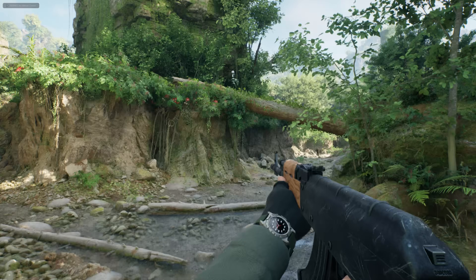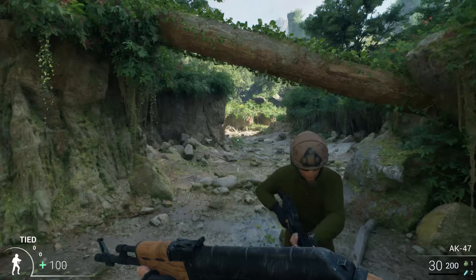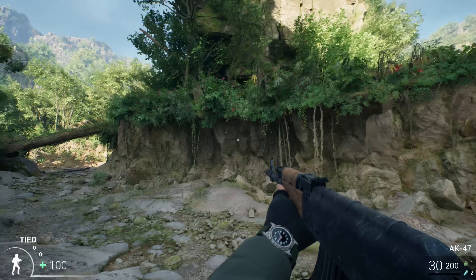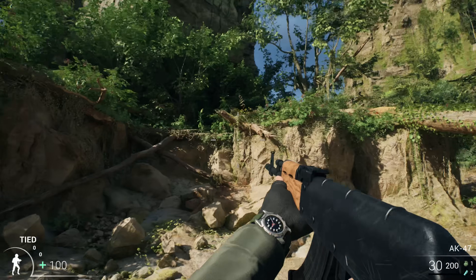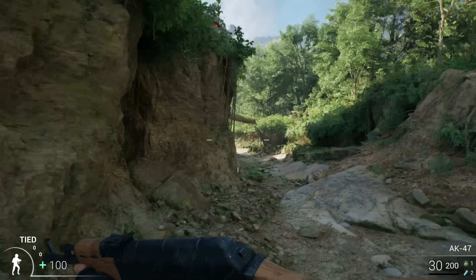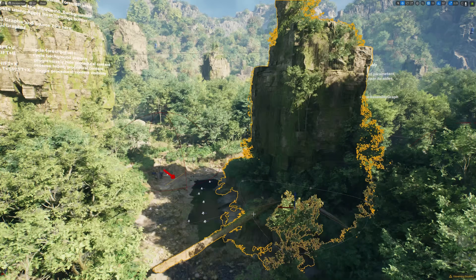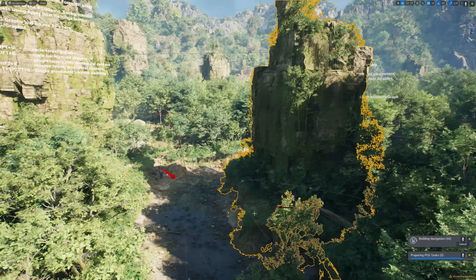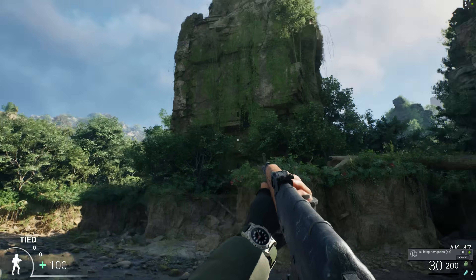Say you placed a massive rock formation in a level and spent all this time making it look good, but then you get feedback that it's just not playing very well and it's creating bad gameplay flow. With traditional game engine tech, the level artist would have to go in, move the rock formation, delete all the little details and nuances built around it, and rebuild that stuff in a different location and hope that it plays well. And if the feedback was 'could you move it over to the right by like a foot or two,' they'd probably say no because it'll take forever just to move something a few feet and then rebuild a whole bunch of stuff around it. However, with procedural content generation, the level artist can move the rock formation around in real time to see where it should go and may only have minor cleanup issues if any at all.